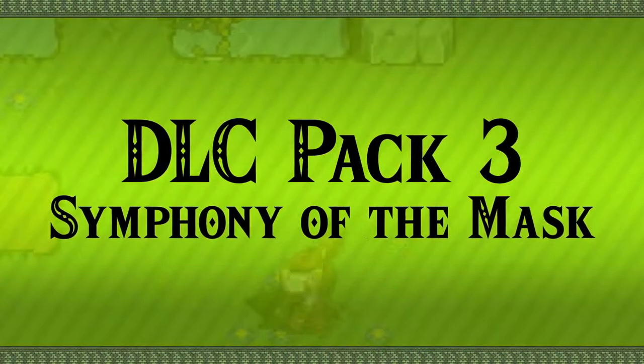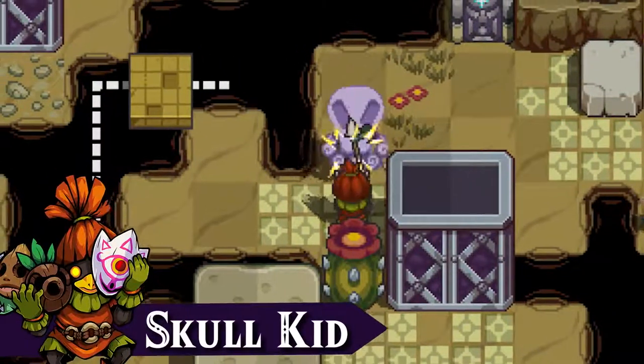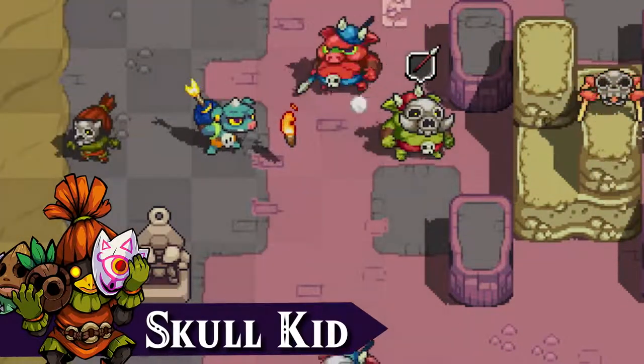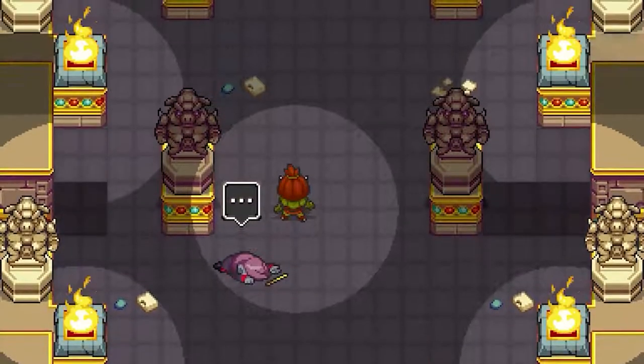Pack 3, Additional Story Content: Symphony of the Mask. Play as the mysterious Skull Kid and venture through a brand new map, complete with new songs and a new story. He has the power to change abilities based on the masks he dons. What awaits Skull Kid in these strange lands?